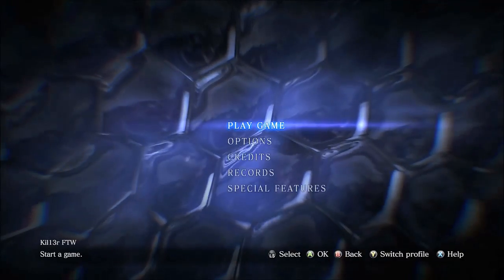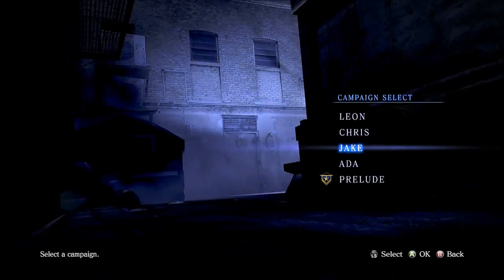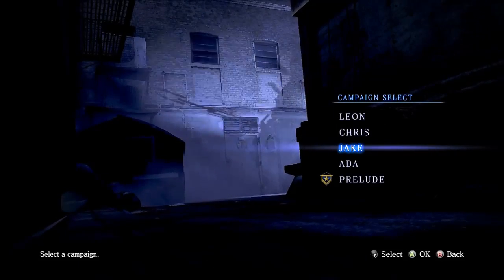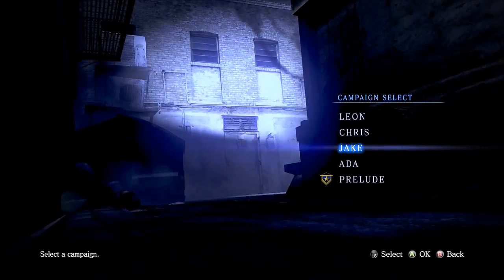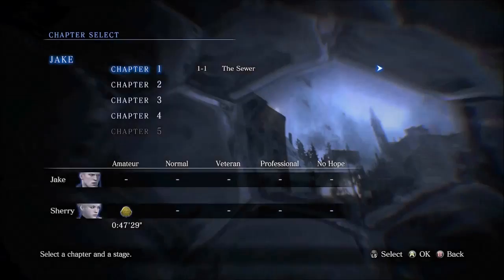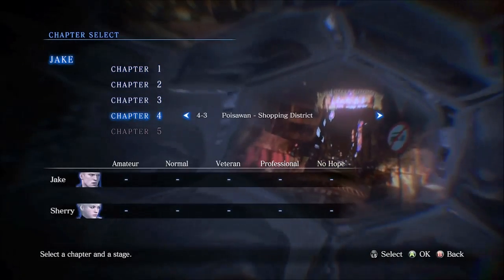So let's just get into it. First you go to Play Game, then Campaign, then Chapter Select — or Continue if you're already on that section. But you'll always have to go to Chapter Select to keep replaying it. So you go to Chapter Select and play Jake's campaign.